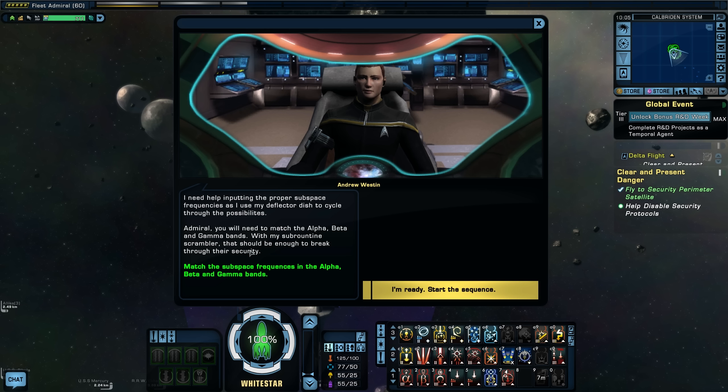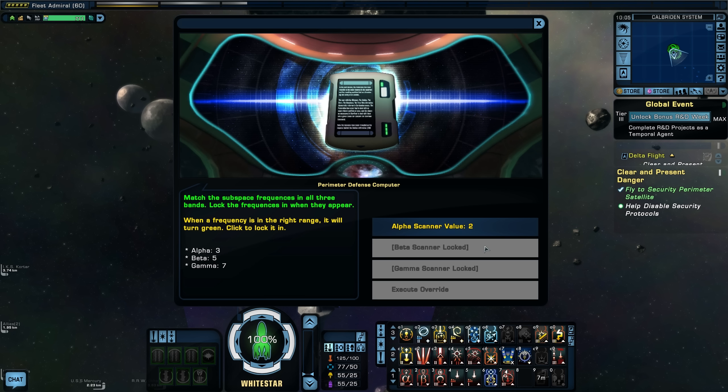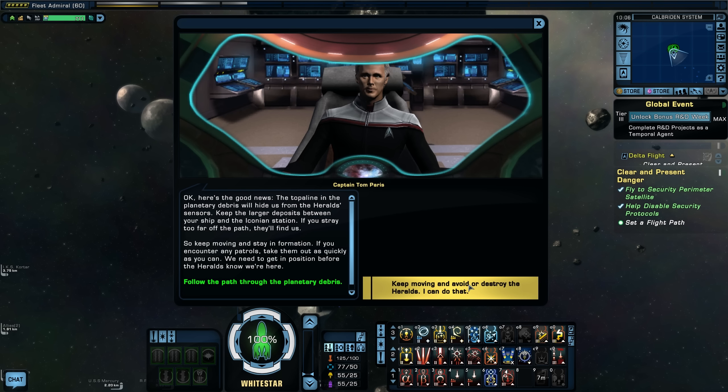We match all three subspace frequency bands — seven, five, and three matched — and the security perimeter goes down. Now the topoline and planetary debris will hide us from Herald sensors. Paris says to keep the larger deposits between your ship and the Iconian station, stay on the path, and take out any patrols quickly. We need to get in position before the Heralds know we're here.